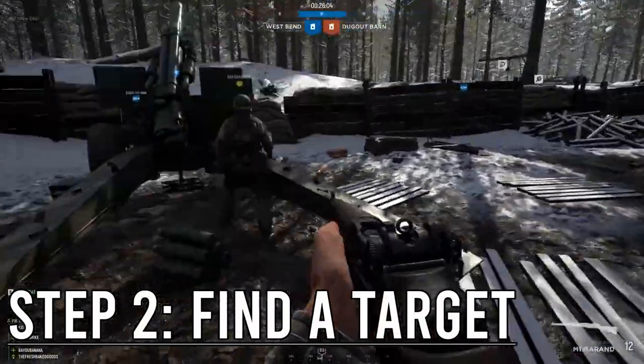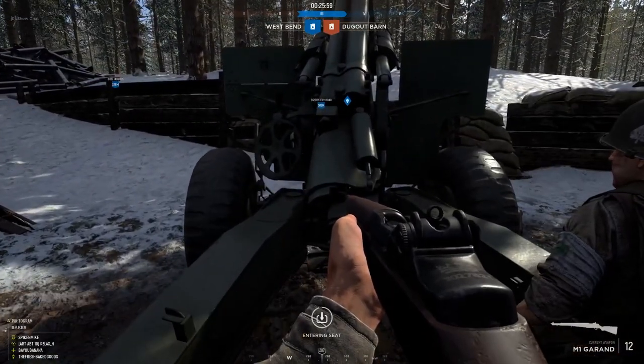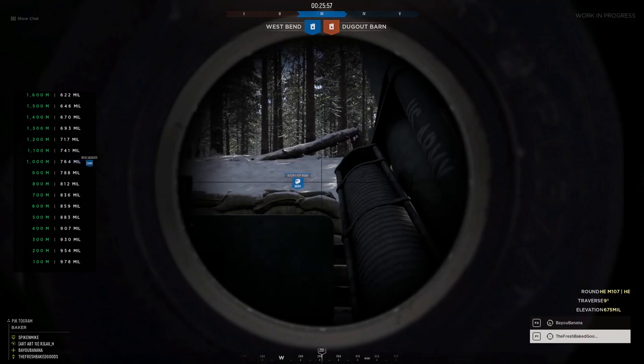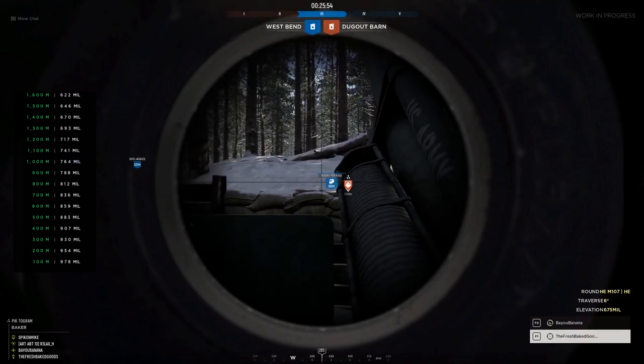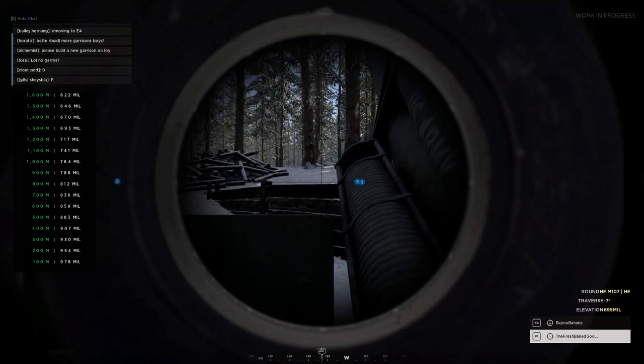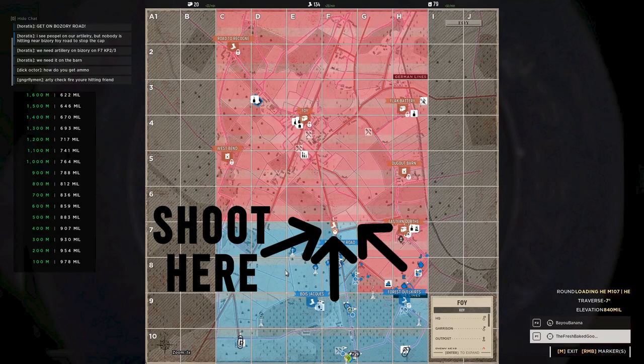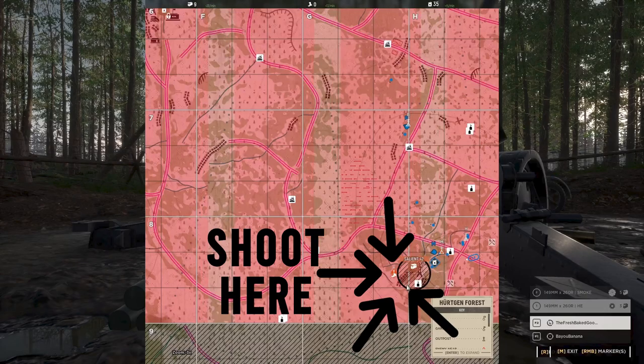Step number two is figuring out where you need to shoot this gun. Either you or your squad lead needs to be in constant communication with the other squad leads and the commander to figure out where to zone in. This will usually be on the other side of a hard point from where your team is attacking. If you have any experience in Hell Let Loose, you can tell on the map where the enemy is — even a general idea is all you need. The best areas to fire are either repelling an enemy attack or softening a point before your team attacks. You'll rack up kills and it'll progress the game nicely.